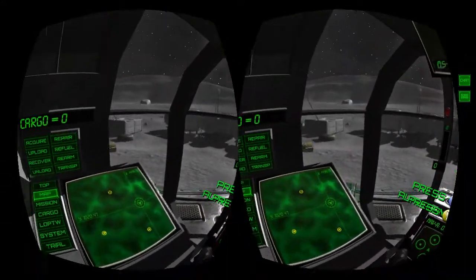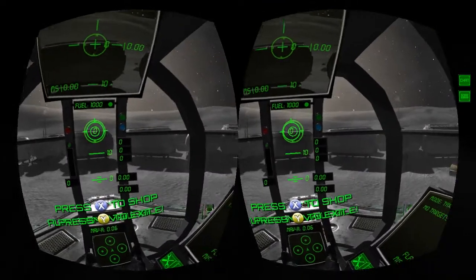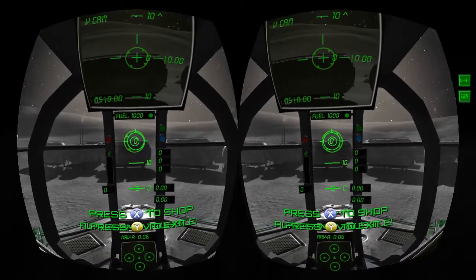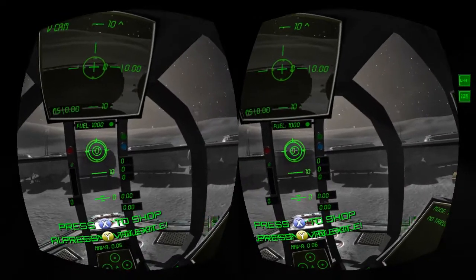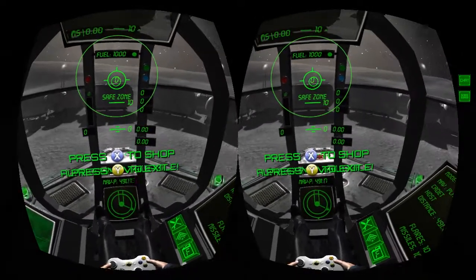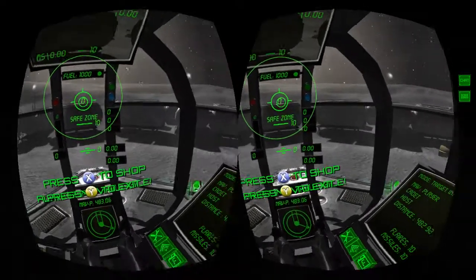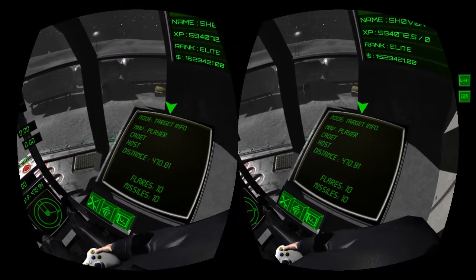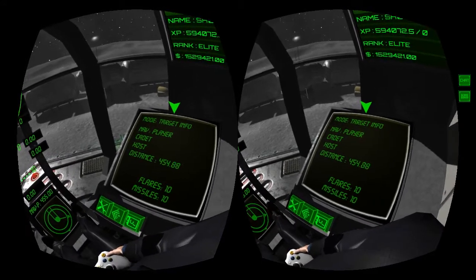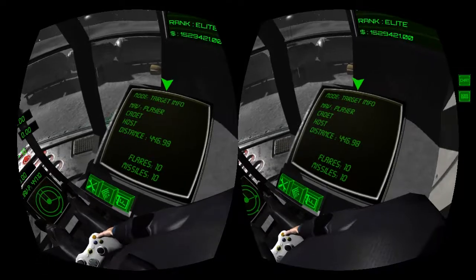On the server I've spawned in another player and he's currently cruising along. You can see his name — the nav target is a player, he's a cadet and his name is host, and that's how far away he is.